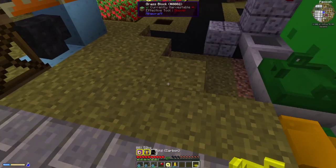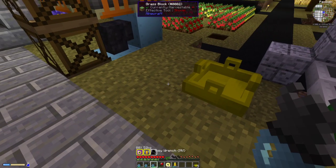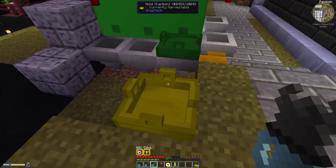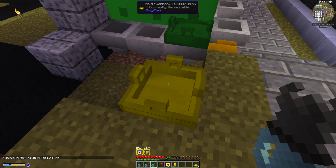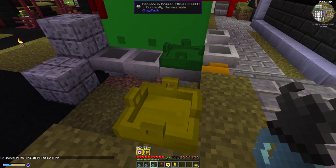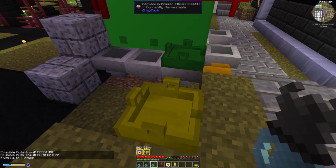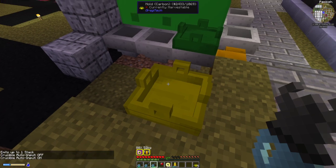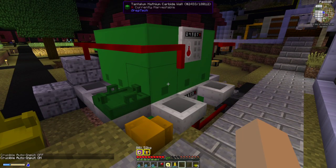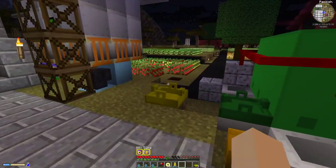For anybody that doesn't know how to do that, it is as simple as using a monkey wrench — shift-clicking your regular electric wrench will turn it into monkey wrench mode. Hit in the center to toggle it to no redstone or redstone, and hitting on the output will turn on crucible auto off and on, so it will automatically pour as soon as it is ready.